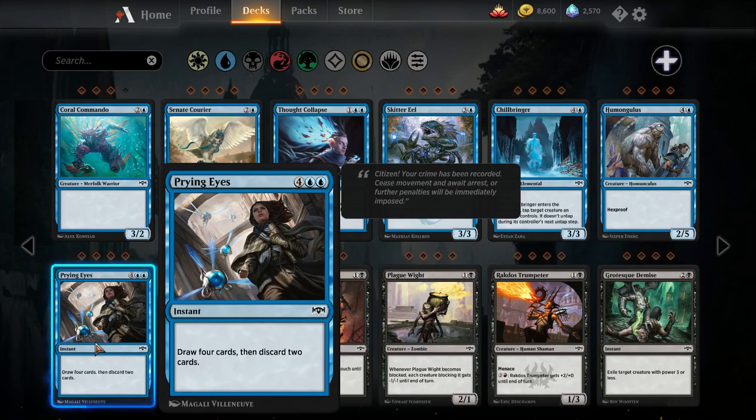Prying Eyes — six mana, two blue, four colorless instant. Draw four cards, then discard two. Blue-black control may want this card. I don't think it's as good as a kicked — or rather ascended — Secrets of the Golden City, but it's probably better than a non-ascended one. Costing six is pretty steep; a lot of the times you're playing card draw to try to draw into lands. For this card to be good, you have to already have a bunch of lands in play. The control decks do lose to flooding out sometimes and this card helps protect against that. I'd be surprised if it saw zero play, but I don't think it'll be more than a one or two-of in control decks.